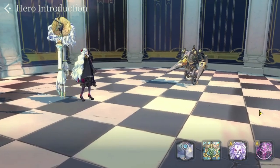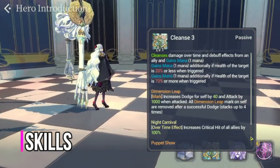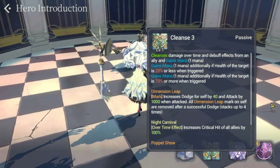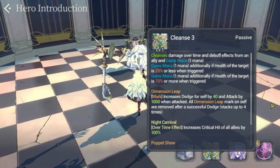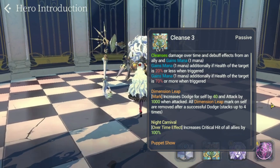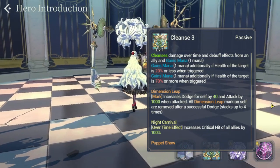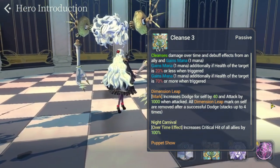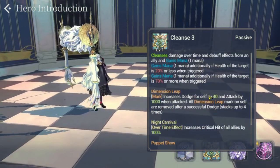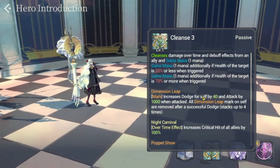Here we are at her skills and skill preview. I'm happy with what Line Games is doing — the scroll problem we had before with the text is now gone. You can long-hold a skill or passive, the text holds there, and you can scroll up and down. Very good, Line Games, for this improvement. With her passive, she has Cleanse 3: removes damage-over-time and debuff effects from an ally and gains one mana.